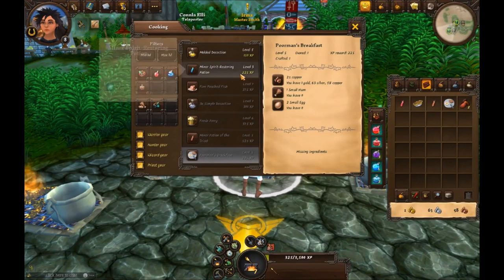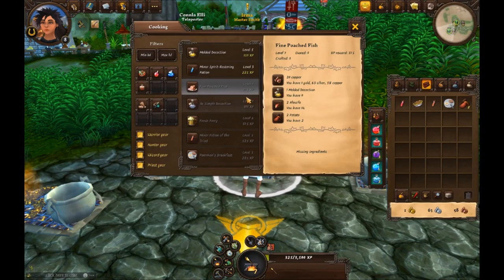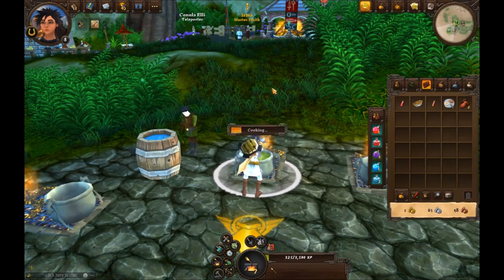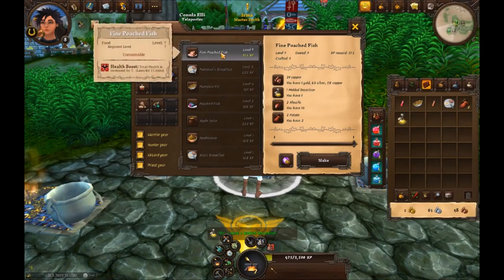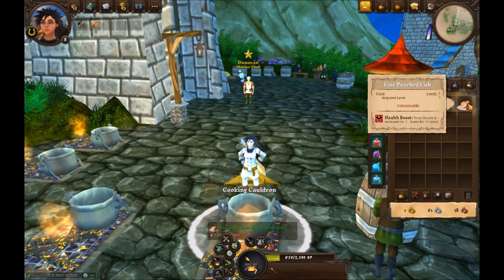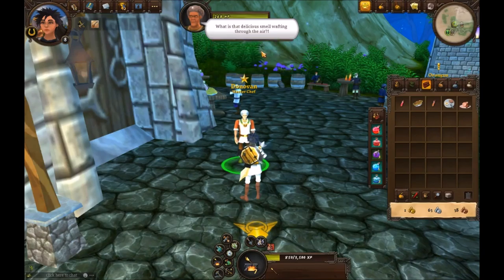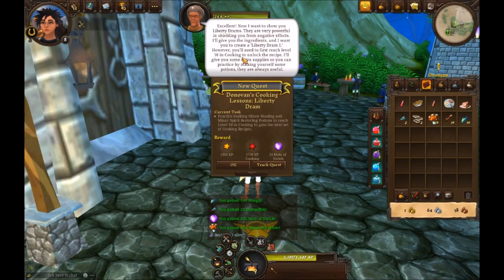For dinner we're making fine poached fish. It shows gray in the list meaning we don't have all the ingredients. Looking at the recipe: he gave us the alewife and potatoes, but we need a melded decoration. Click over to refined ingredients, make the melded decoration (it also needs alewife but only one), then click back to the dinner menu and make the fine poached fish. It increases total health by 5 for 15 minutes.